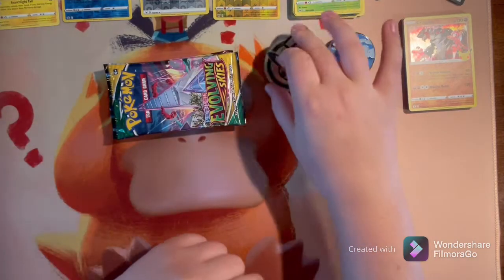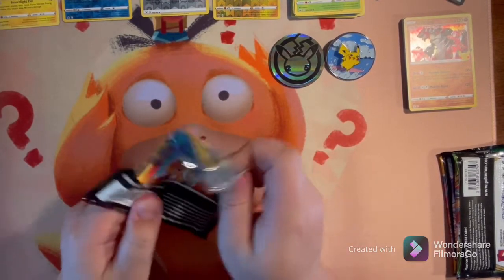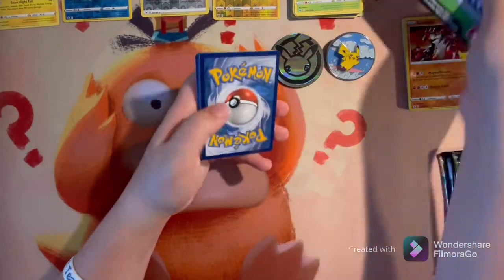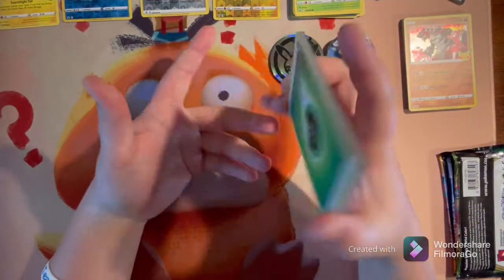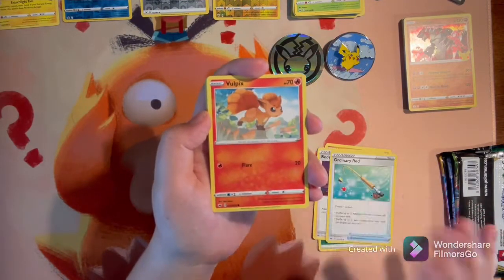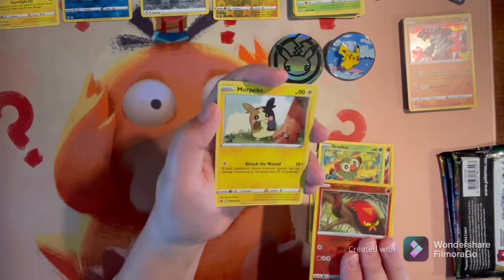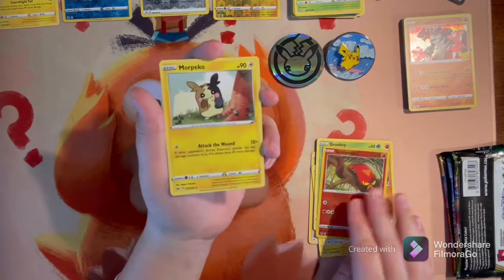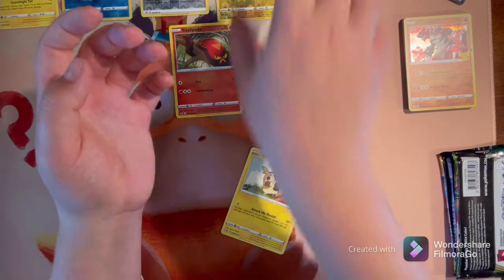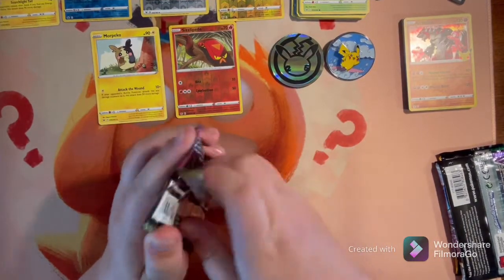Adding the V Union pieces and Professor Burnet to our stack of pulls. Starting with the Sword & Shield base set pack since it's the oldest. Going from back: Lightning type guess, it's a Leaf type energy. Hitmonchan, Ordinary Rod, Vulpix, Pincurchin, Hoothoot, Mudbray, Grookey, Sizzlipede, and a Morpeko! I actually needed that Morpeko — I never actually pulled one from this set, so I'm going to add it to the binder for Sword & Shield base.